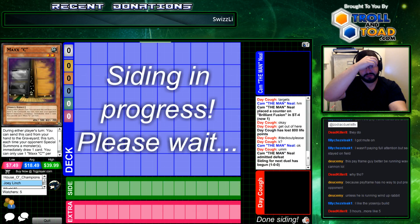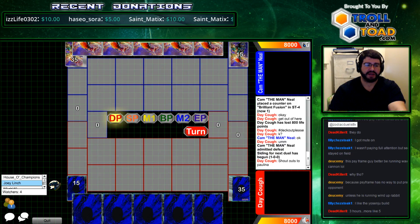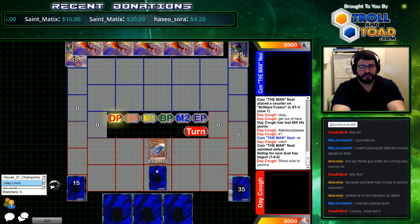PsyFrames has no way to pressure the opponent. That trap card was stupid. Also, he was ahead — he can deck his opponent. Drawing the trap card is like a win condition. Who is Ed's shoutout to? Shoutouts to Paulina. Who's that? Probably his girl.